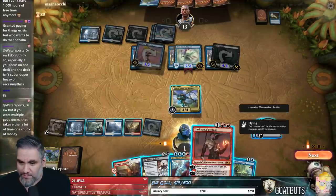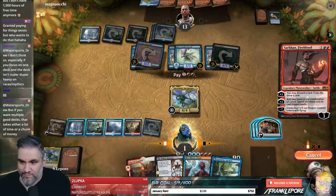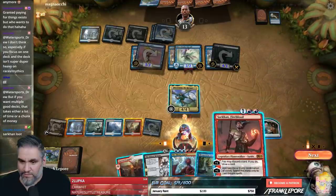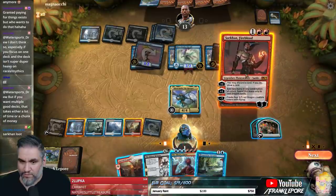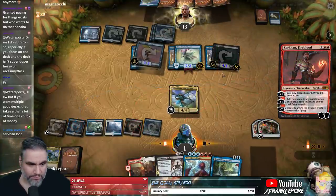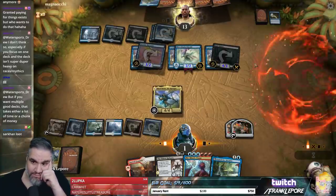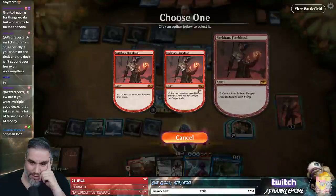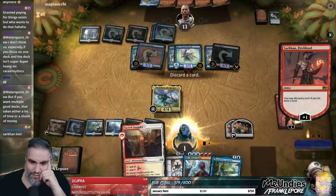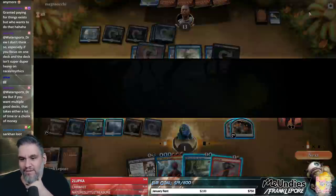There we go — was in the wrong phase. We'll add a red. We're going to have to crack clues anyway. Oh dear God. We know they have Spell Pierce. I'm going to discard the Sacred Founder because we can't cast it. Biscuits! Alright, we're done here. I'm really surprised we lost that game.